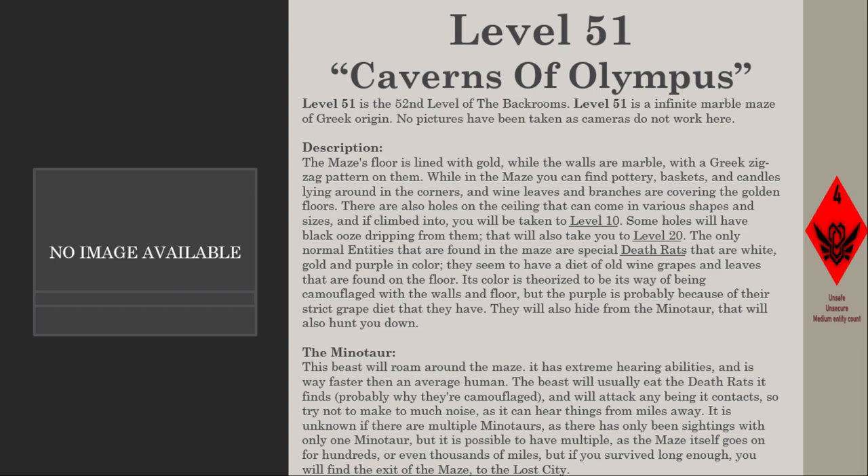The only normal entities found in the maze are special death rats that are white, gold, and purple in color. They seem to have a diet of old wine grapes and leaves found on the floor. Their coloring is theorized to be camouflage with the walls and floor, while the purple is likely due to their strict grape diet.